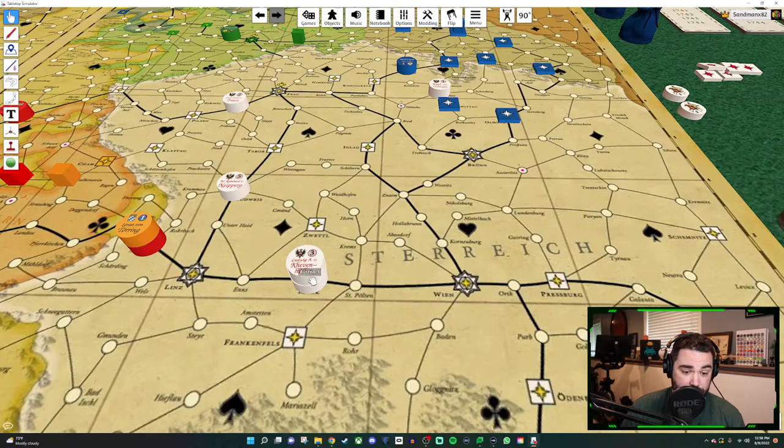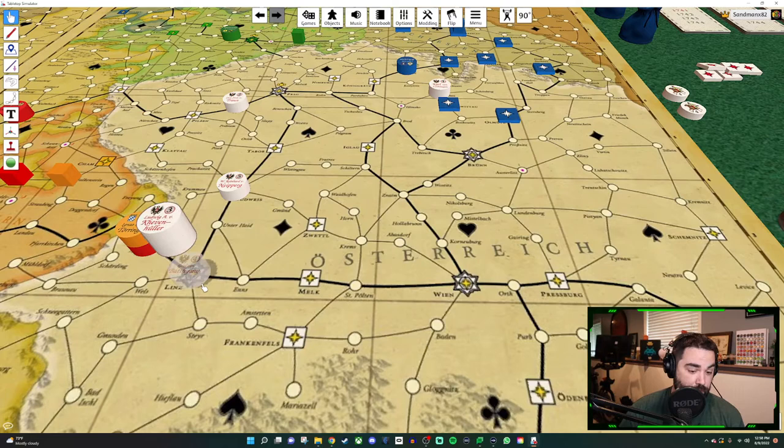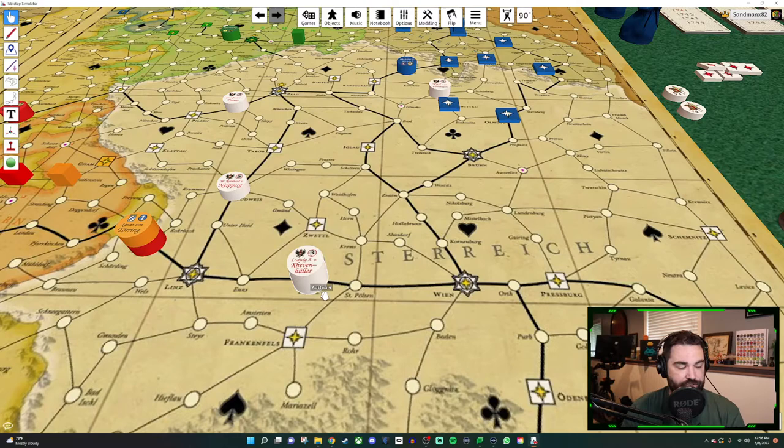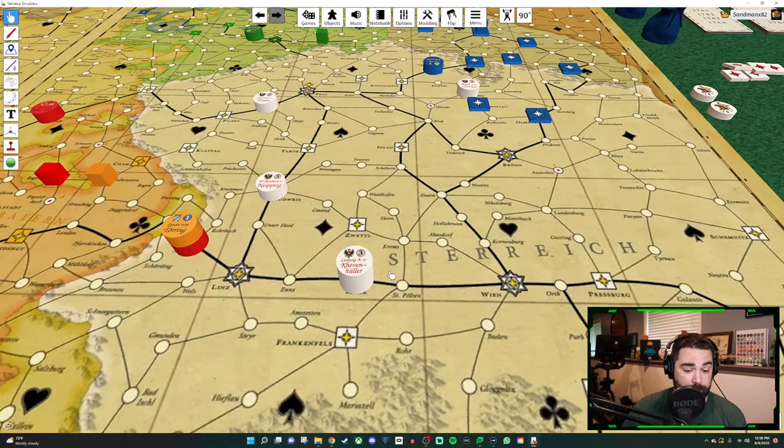And then the movement for both generals ends immediately, even if this general hadn't moved yet. He doesn't get to take and do the rest of his movement — he stops, and that general also ends his movement. On Austria's next movement, they could either unstack them and just move them again, or they can now move together as a stack, as if it was one general. So it can still force march up to eight, move four on the main road, three on and off main road.